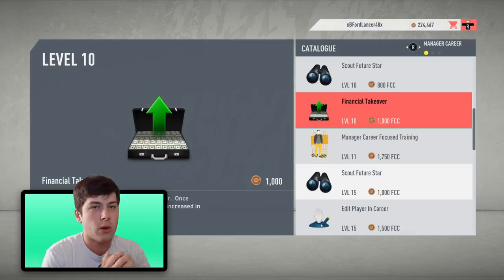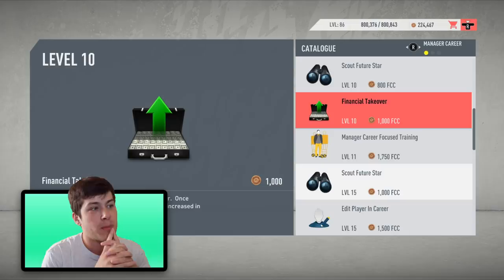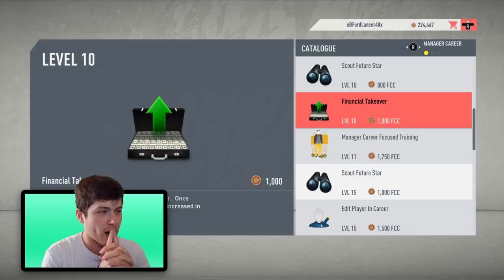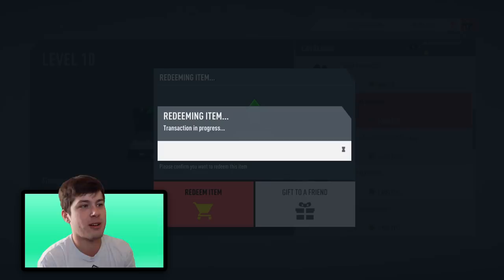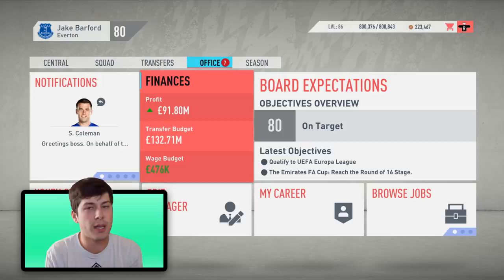Since we don't have a ton of money, I think it's only fair in our first season we get a little help. With the financial takeover it's not going to be a massive amount, but it's gonna allow us to sign some big players and make this career mode a little more interesting. We're gonna do it boys — the financial takeover! Let's equip it, redeem our item — here we go. With that, 132 million. It's not 200-300 million which would be completely unrealistic — 130 mil for Everton I think is realistic.